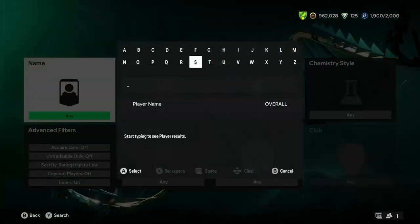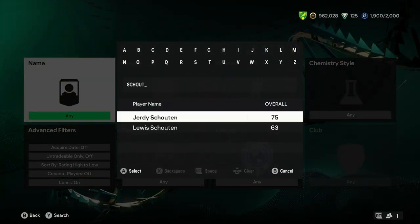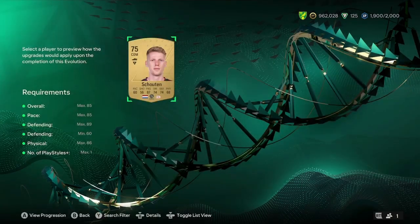A good one is a PSV card — Jerdie Shouten, the special card. He also turns into a 90 rated. That is basically it — that's most of the players you can use for this SBC. Just remember the golden rule about Team of the Weeks and you'll find yourself someone nice. Personally, I'm going to be using a Norwich player, as I do for most evolutions.